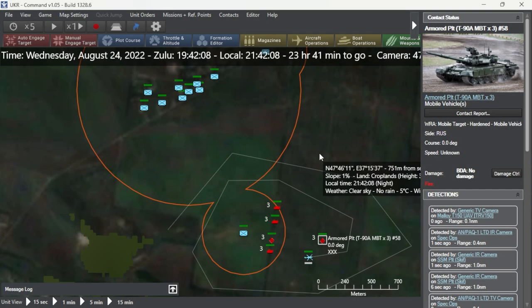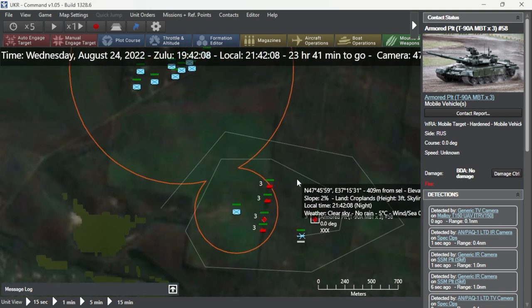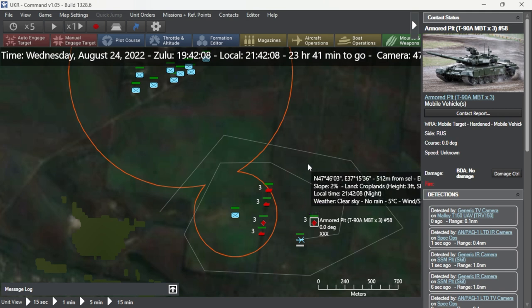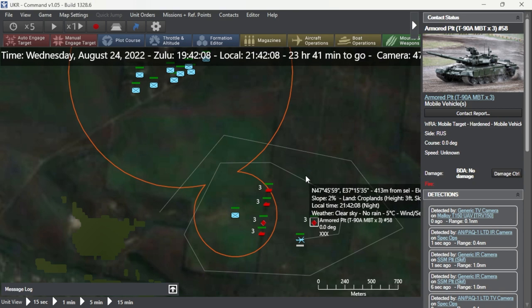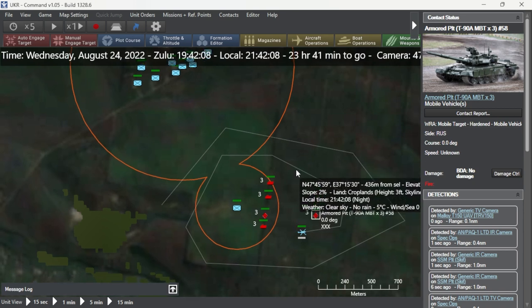Russian armored and mechanized units typically conduct raids during Ukrainian changeovers or after long firefights where the Ukrainians are exhausted due to prolonged engagements. In today's video we're going to demonstrate the usage of the BONUS smart round — a top-attack submunition designed to penetrate the top armor of mechanized vehicles and kill and injure the crew inside, as well as disable the vehicle.